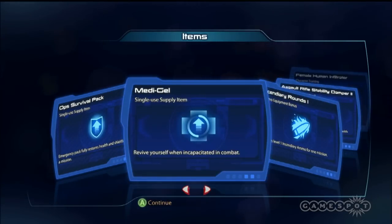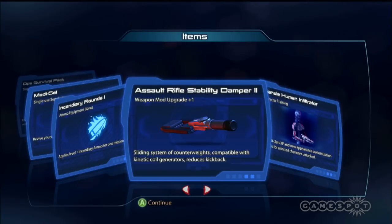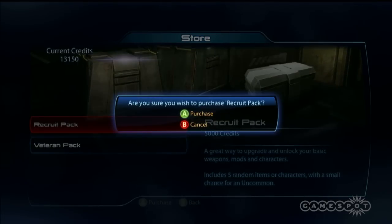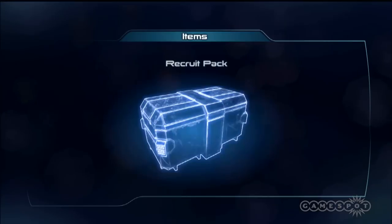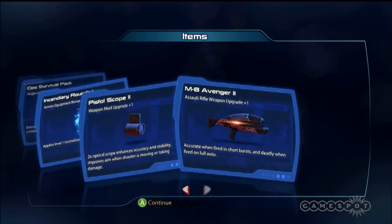Sometimes you get items you can use single-use during combat. Then you get stuff like the Assault Rifle Stability Damper 2, which is a weapon mod upgrade. So you are choosing from two slots what kind of stuff you want. I'll buy another recruit pack — I got a pistol scope and an Assault Rifle upgrade.